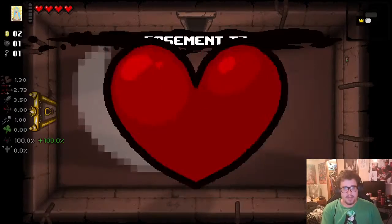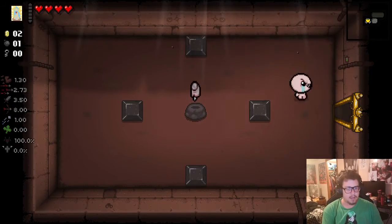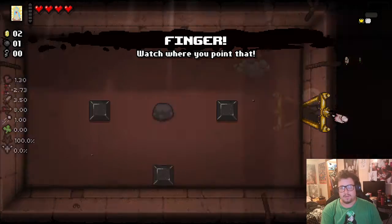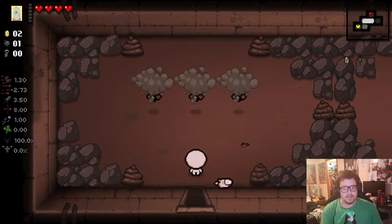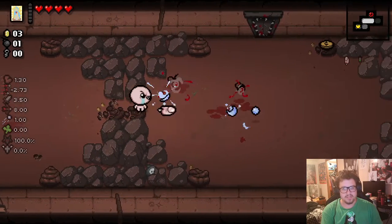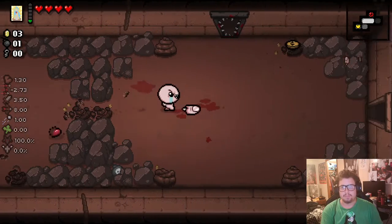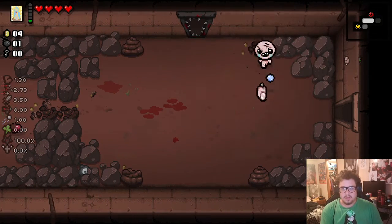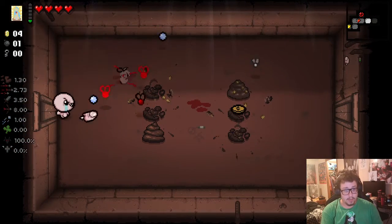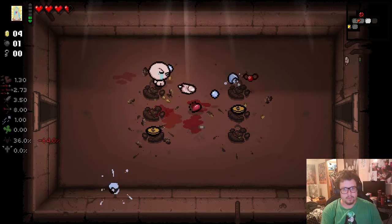On to the basement part two. I have a key. We're gonna immediately go to the Treasure Room — not grabbing anything, just to pick it up. Because I believe we have to pick up every item, I believe with every character as well. I'm not so sure on the with-every-character part, but if that's the case this is already gonna be a very, very long journey. Oh crap, there's an Eternal Fly there, I didn't even see.